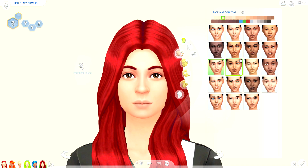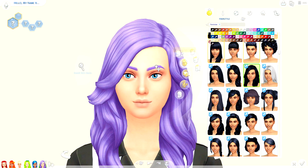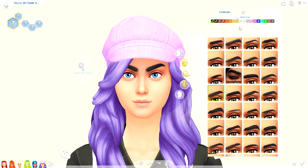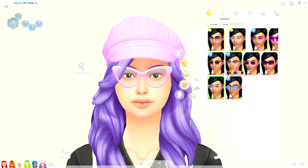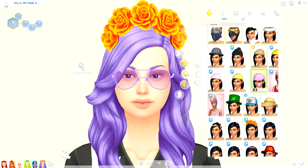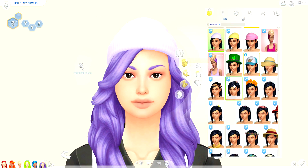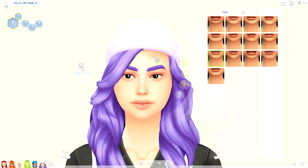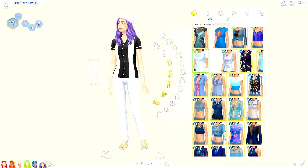You might think this purple sim would be my favorite — and she is one of my favorites. I named her Violet, very original. She has the most personal style, I think it really comes through. I want to do something purple for my birthday makeup since that's my birthstone, and purple also works for Valentine's Day, but I'm not sure whether to go with glitter or not — let me know in the comments.